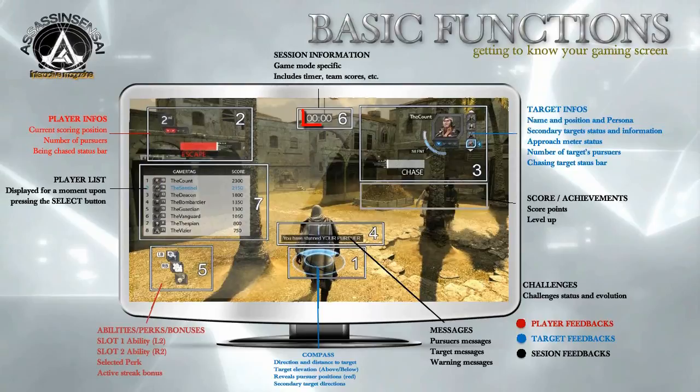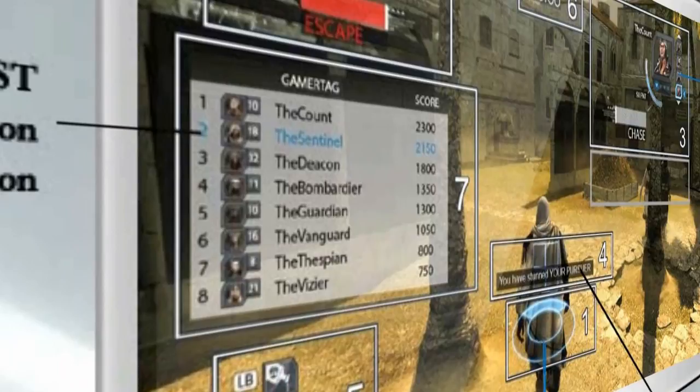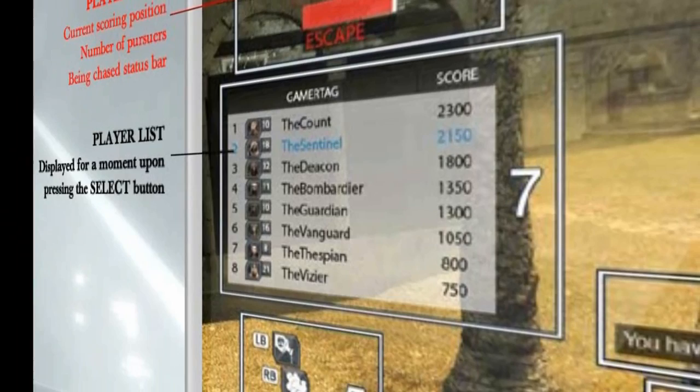In the center of your screen at the top, you will find the timer as in Assassin's Creed Brotherhood. However, Assassin's Creed Revelations has added the team score, position, and the current game mode you are playing. Last but not least, in the left center of your screen, when you press the select button you will be able to see the player list — a brief display showing all participants in the current lobby, their positions, and all scores.